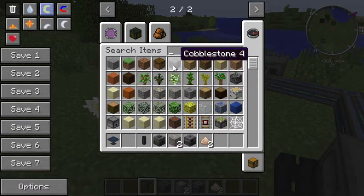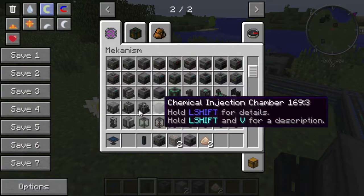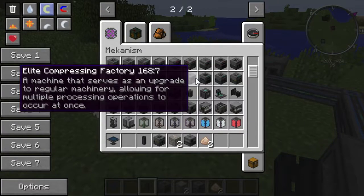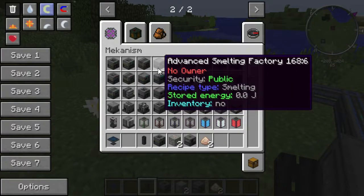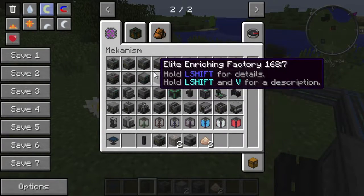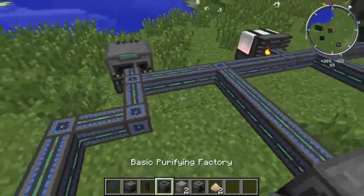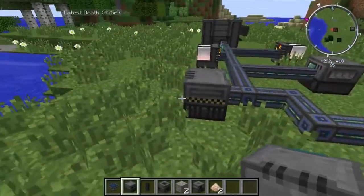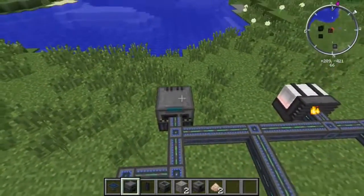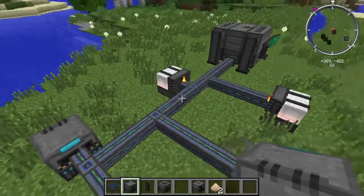There's also the purifying factory. You may notice 'basic' named by a lot of these — there are several different levels that improve the efficiency. You can play with those however much you want. Here's a basic smelting factory, and here's an elite smelting factory — pretty much just more slots available. As long as you've got power coming to it, you're good.